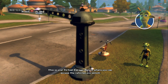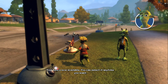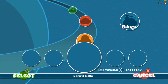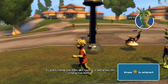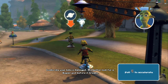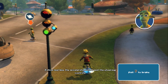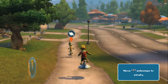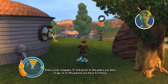This is your virtual garage. Here's where you can access the vehicles you unlock. Congratulations, Lamb! Your bike's now available. You can select it at any time. Use that dispenser to get your... You start riding your bike — get next to it and press the interaction button. Looks like your bike's damaged. We better look for a repair pod before it breaks. Follow me! Use the accelerate button and the steering controls. That's your compass — it will point to the place you have to go or to the person you have to follow.